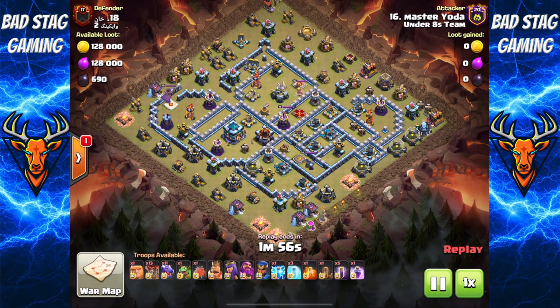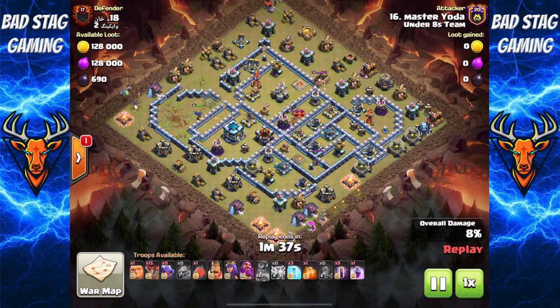Next up, Master Yoda coming in with another Drag Bat — looks like he's got an RC trick. Over at 9 o'clock, Lightning and Quake down for that single Inferno, RC's ability through it. Going to take out the Warden and the Inferno. RC's also going to get the air defence and the two Wizard Towers — so awesome value from her. Well done, Yoda.